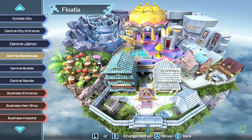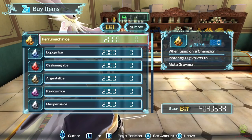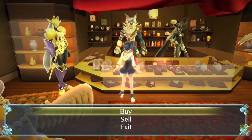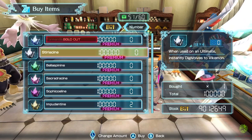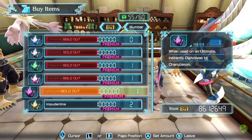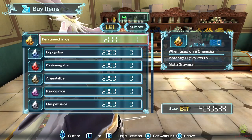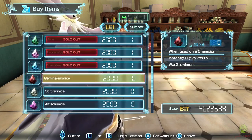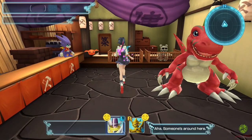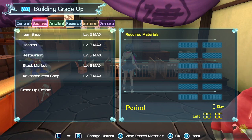The easiest way to obtain most Digivolution cores is by purchasing them from the item shops in your city. You can obtain cores for Champion Devil Digimon from Banchuleomon, ultimate level cores from Cherubimon and Wergerurumon in the advanced item shop, and a bunch of mega level cores from Darkdramon. The cores from Banchuleomon and Darkdramon change daily, so check their shops every day. The ultimate level cores from Cherubimon and Wergerurumon are the same every day, so buy them whenever you have the money. Also, make sure to level up the item shop and advanced item shop facilities to the max, or else they might not sell every core you want.